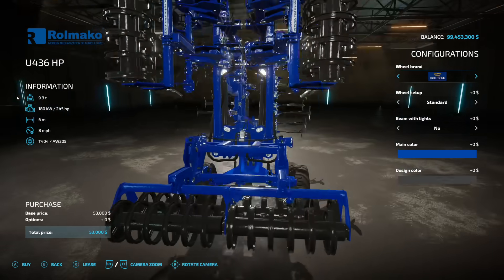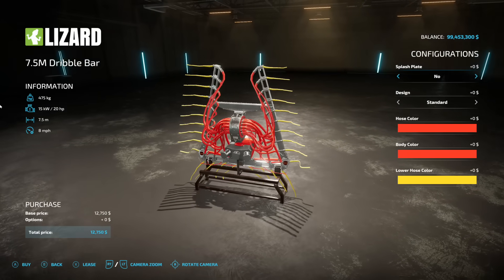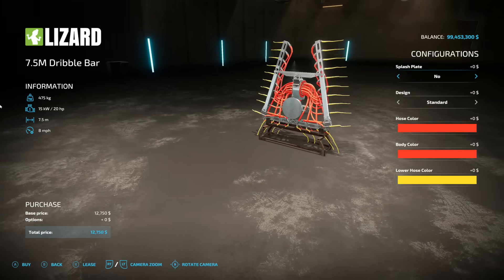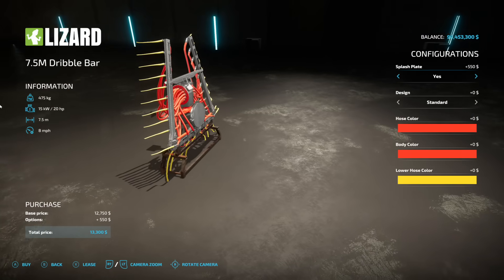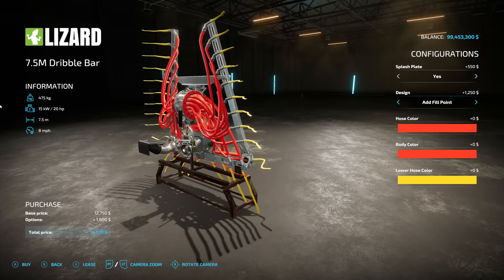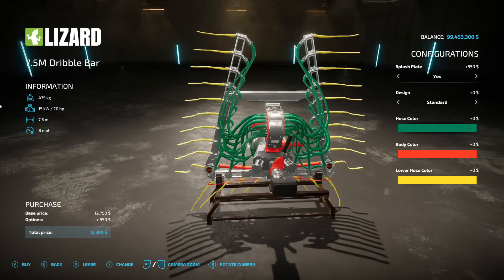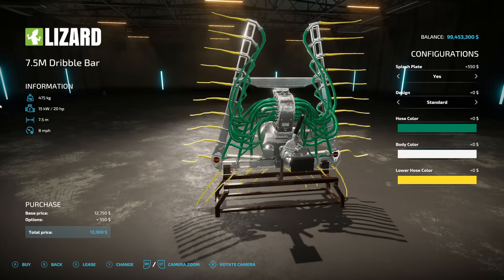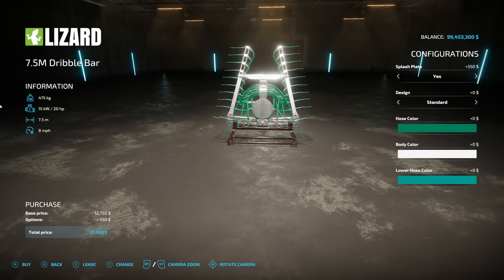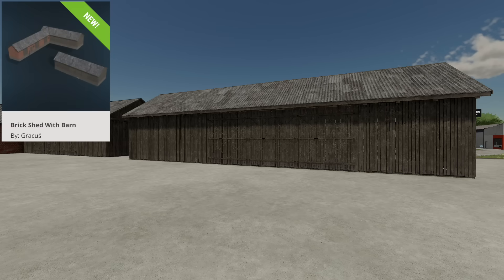It's not very often we have a mod starting with a number rather than a letter, but here we go — the 7.5M Dribble Bar. Seven and a half meters, 20 horsepower required, at eight miles per hour. Customization options include a splash plate, an add fill point, or an old version with fill point. There are also different color options around the outside. This is from 40 Modding and Iron Agri Modding and is meant to be used with their slurry spreader.